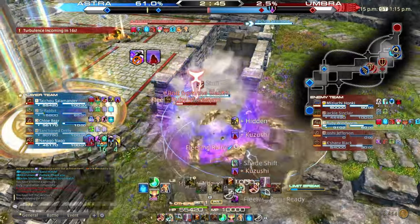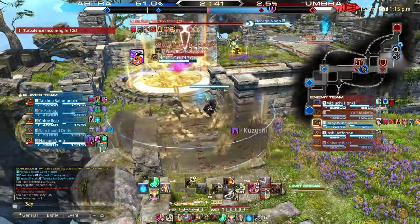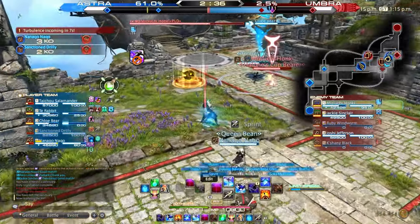With turbulence mere seconds away and no one around to stun me, I take the black chocobo feather. No need to waste guard when that could bite me later on, as the entire team have their limit breaks coming online.